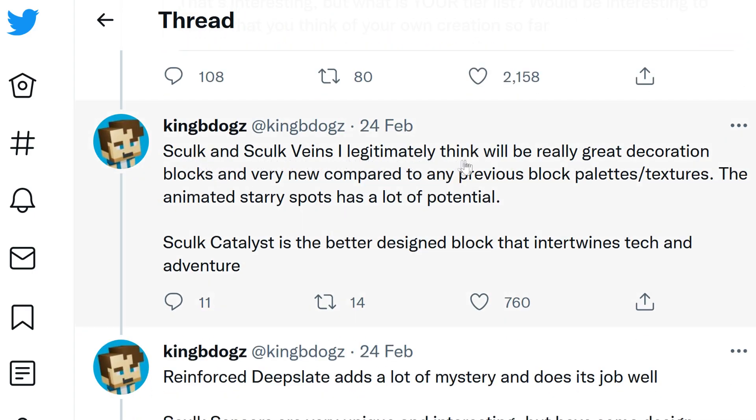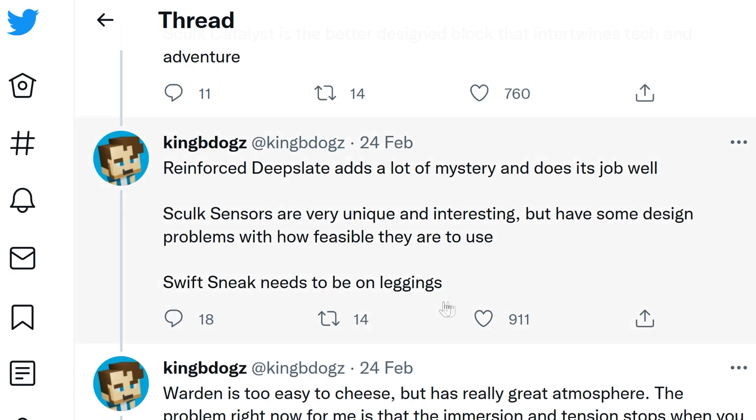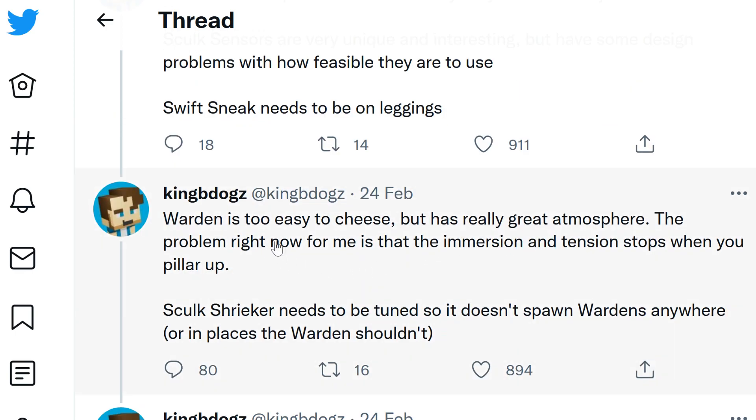KingBDogs explains that skulk and skulk veins are great decoration blocks with animated starry spots. The skulk catalyst is a well-designed block that intertwines attack and adventure. Reinforced deepslate adds mystery to the game. Skulk sensors are unique but have design problems with feasibility - we didn't see many creations with them in 1.18, so hopefully that improves. Swift sneak should be on leggings, not boots. The warden is currently too easy to cheese - pillaring up breaks the immersion, and they want to add a counter to that in a future snapshot.